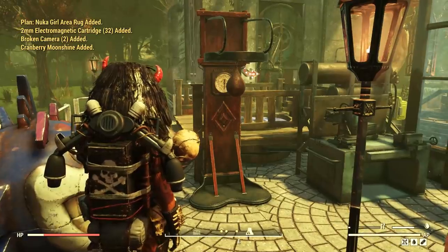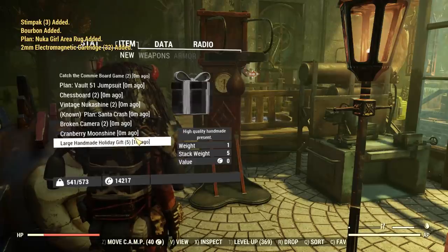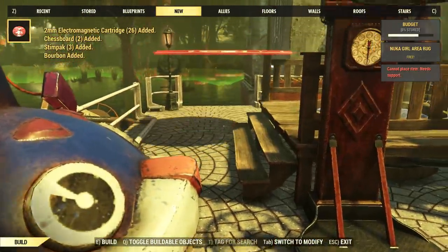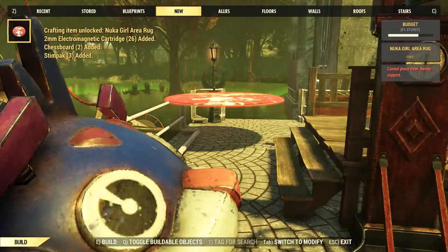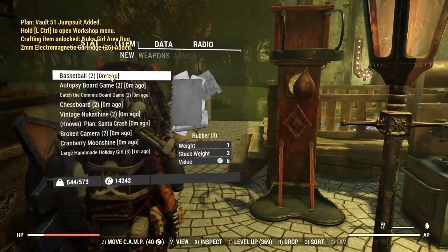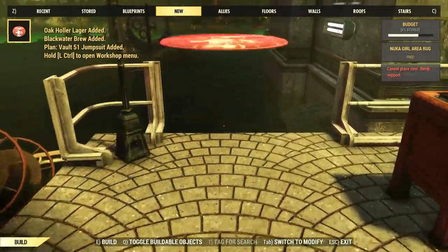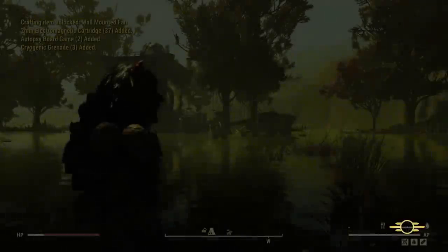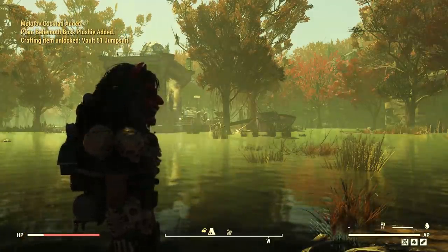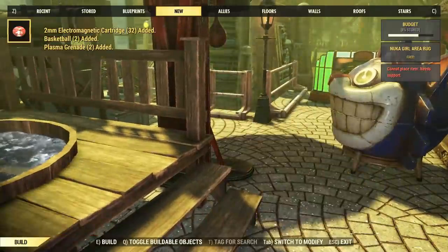I tested this by learning a couple of new plans from Holiday Gifts. The new tab pops up right after I learn a new plan, but it's quite bugged — it only shows the first new learned plan, which was this new rug. The second plan I learned, the fan, doesn't show anywhere in this tab. I restarted the interface a couple of times, even fast traveled somewhere else and came back, but nothing changed. So I don't think this new tab will be very useful or reliable — maybe with further fixes in update 33 — but for now it's best to stick to normal tabs and check manually to be safe.